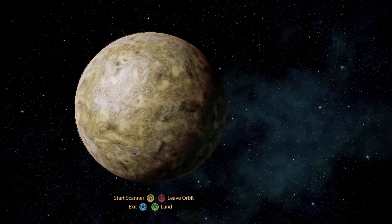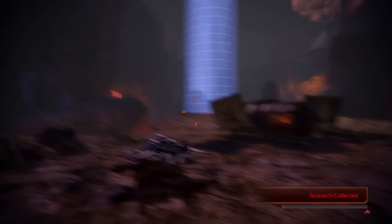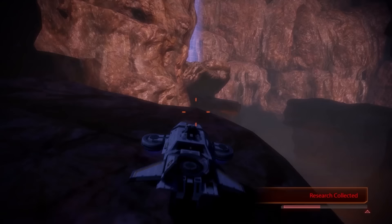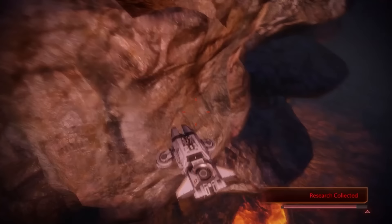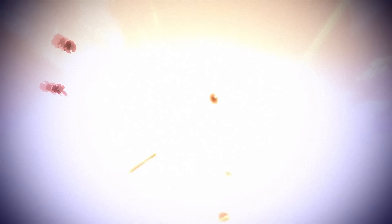This prototype vehicle is part of Mass Effect 2's Firewalker DLC, in which Shepard visits the volcanic planet of Ziona, where you discover the Hammerhead sitting in a cargo container. So begins a series of vehicular platforming levels in which you come to understand that the Hammerhead is a hover tank that's not good at hovering or tanking, but at least it does catch on fire easily.